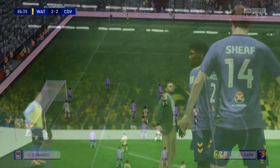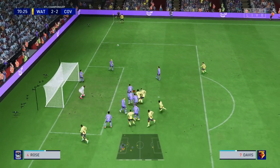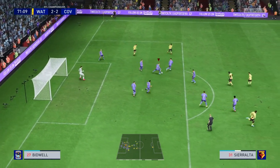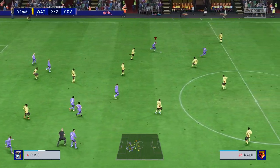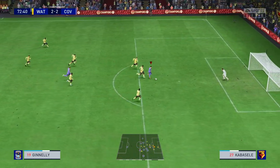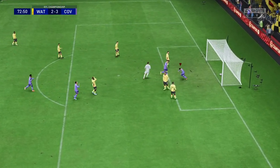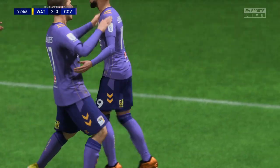After the equalizer we needed fresh legs badly and I wasted no time bringing on Edwards, Allen and Bepega for Panso, Sheaf and Palmer. Watford won a corner with 20 minutes to go but it's cleared to Allen, who shows tremendous composure and finds Rose. He releases the ball with a through ball and all of a sudden we break. The ball is squeezed through to Ginelli and nobody was going to stop my pacey winger as he calmly bends it home to make it 3-2. What a goal from defence to attack in a matter of seconds.